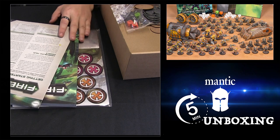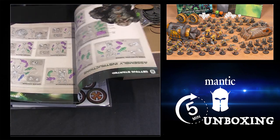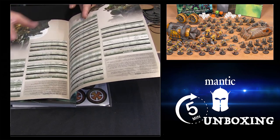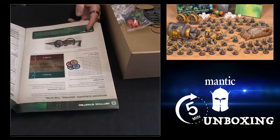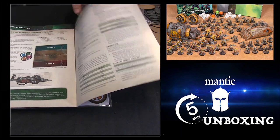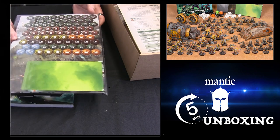Paper-wise, you get a fantastic getting started guide. We've started doing these in our two-player sets now. It has how to assemble your first models, all the instructions for the models in this set, the rules for what is specifically included, a quick reference guide, and a getting started campaign — so you're able to set up a game and get playing really quickly and easily. You also get a couple of counter sheets with all the counters and tokens you might need for the game.